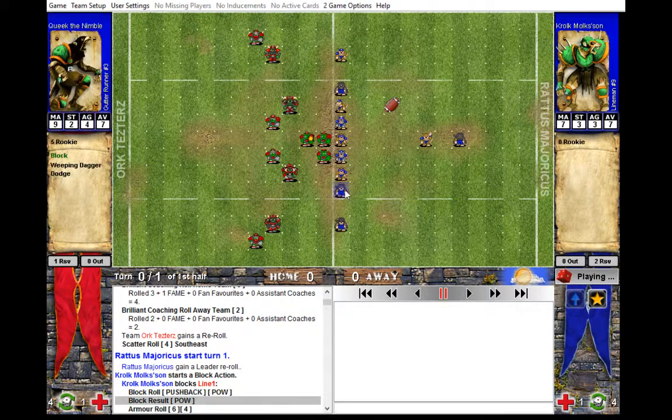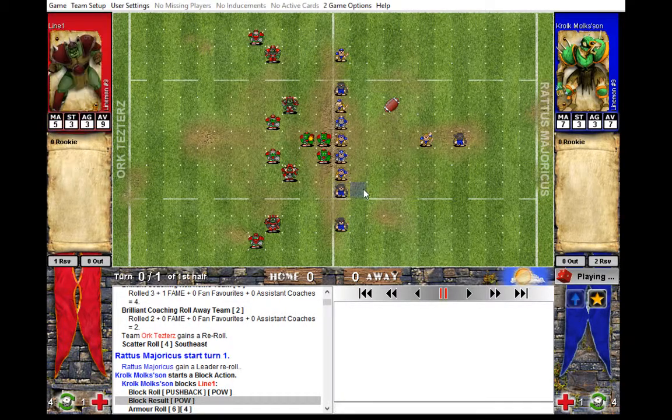I don't see any point in putting these gutter runners here — at least this guy and this guy — to the line of scrimmage. Because if he gets perfect defense, he's just going to put a black orc here and then you're going to drop your way. That doesn't give you any benefit. You can just move him one back, and this guy as well, moving in a way that you want to block him if you push this guy over here.